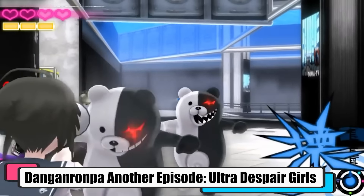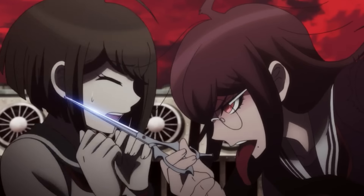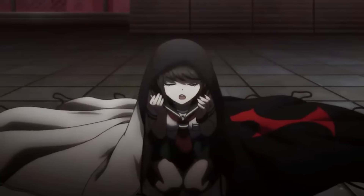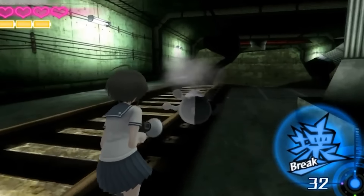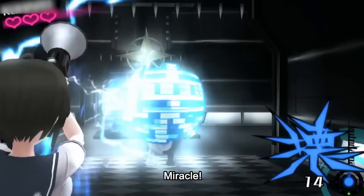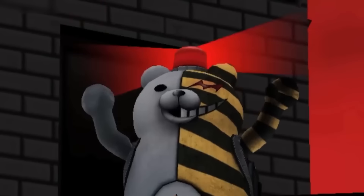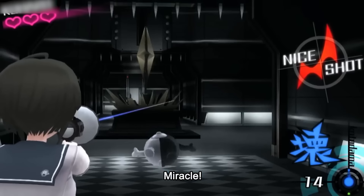Danganronpa Another Episode: Ultra Despair Girls. This renowned PS Vita cult classic tells the tale of Komaru Naegi and Toko Fukawa, as they try to escape from the deadly city overrun by children and Monokuma teddy robots. The children aim to exterminate all adults while the rampaging robots promote a culture of killing. It's a sequel to the first Danganronpa game, and Komaru's elder sister as well as Toko were first seen in that one. The story isn't difficult to understand even if you haven't played the first game. Komaru, with a megaphone hacking gun, lets players enjoy a shooter experience while playing with Toko provides for the hack and slash fans. Aspects like Komaru's hacking gun with its truth bullets and battery management, Toko's evolved Genocide Jack mode with her link gauge, and the game's skill system had a certain depth to the action-based teddy-killing experience. It's also worth mentioning that while the game doesn't achieve everything that it tries to achieve, especially since the Vita port neither offers anything new nor fixes old problems, it offers a lot in terms of fan service.